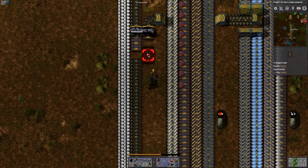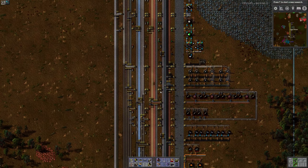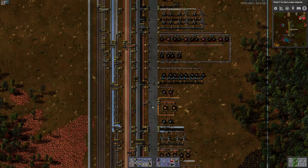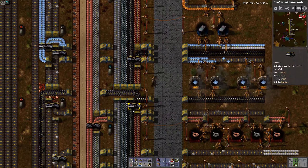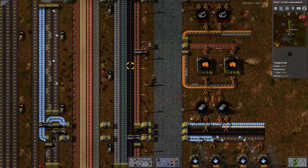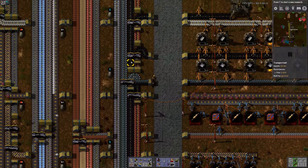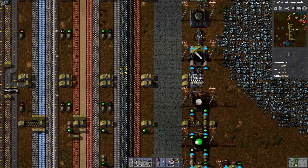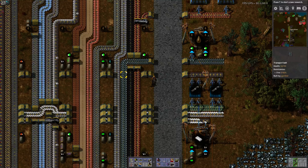That's pretty much all you need to know about main buses. The biggest question you're going to run into is: what do you put on the main bus? The answer to that is things that are generally useful — things that might be used for more than one process. So just as an example, here's coal — you can see coal is being used here, being used here, being used here, being used in a lot of different places. The iron ore is being used, but up here after a point I'm no longer going to use it for anything, so I just pipe it off.